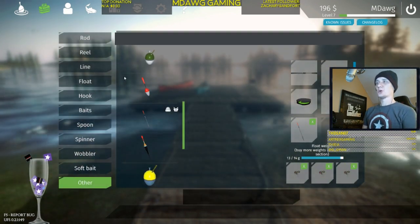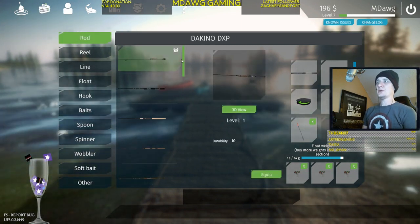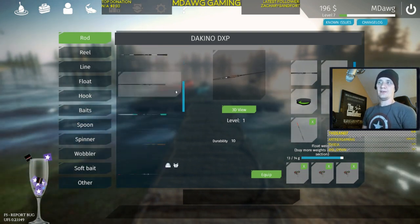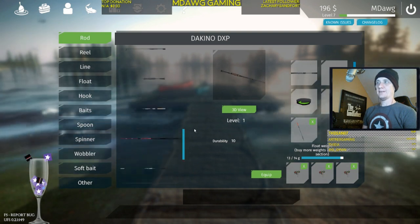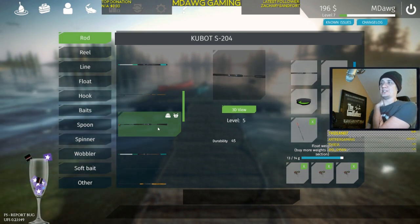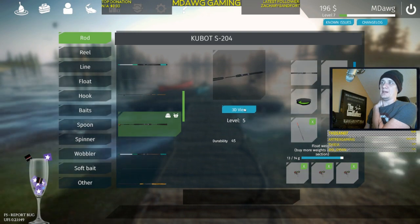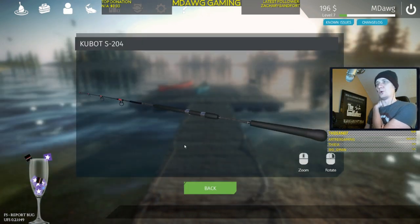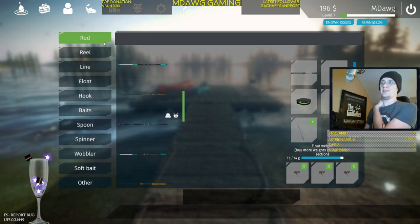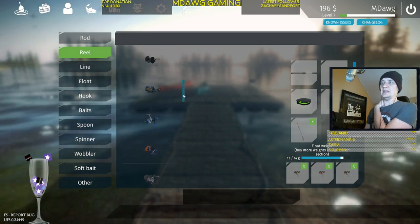Let's move on to inventory — we won't go into huge detail. You start off with the Dakino DXP rod, and you can see all the different rods available. At level five we went ahead and purchased a sizable upgrade — mainly a durability upgrade — and got the Kubat S204. You can see what it looks like and compare the different specs.